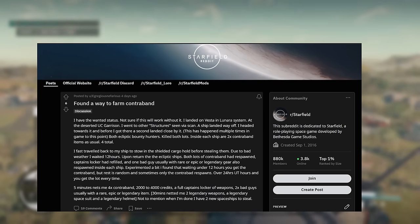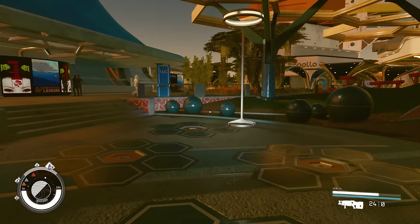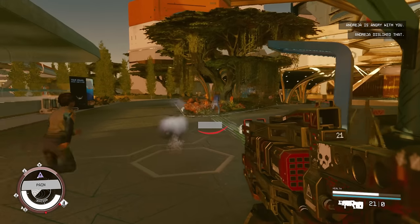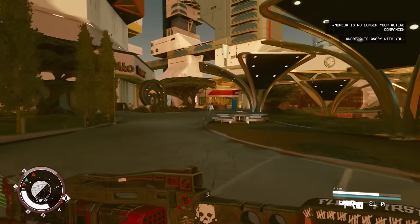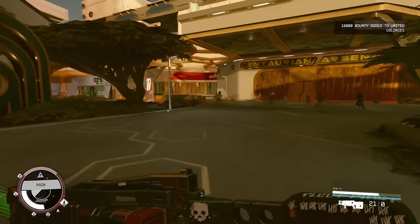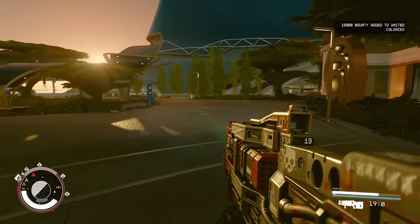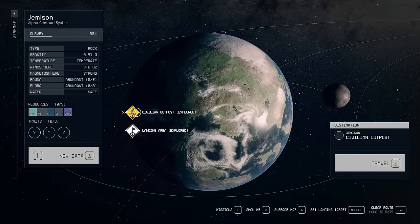In this video I'll be giving it a go to see if this actually works or whether it is too good to be true. The way it works is this: first you need to have the wanted status. You can get a wanted status by committing a crime in full view of a bystander. The quickest way I recommend is to shoot someone in New Atlantis and then leave the planet and flee before you can get arrested. It doesn't matter how big or small the wanted status is, as long as you have one.